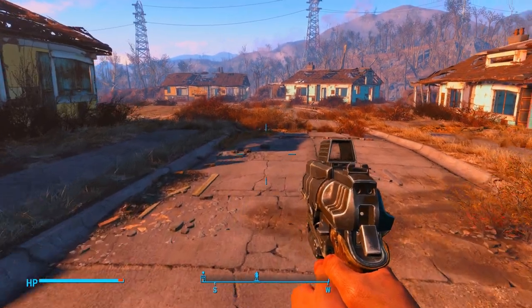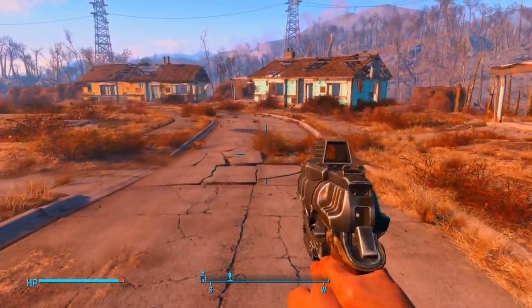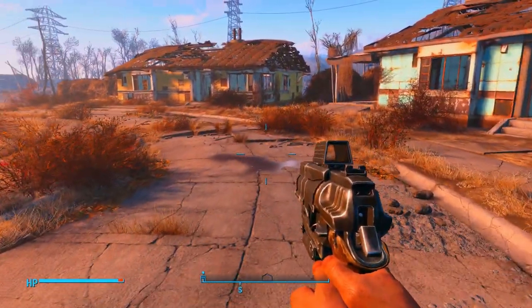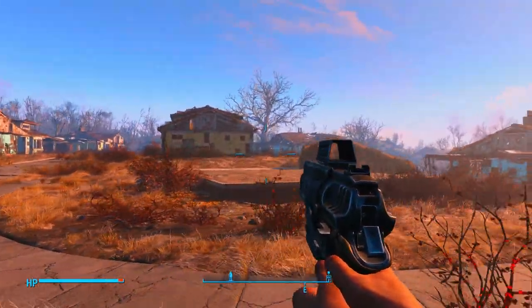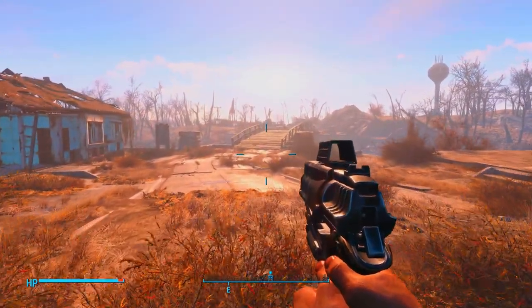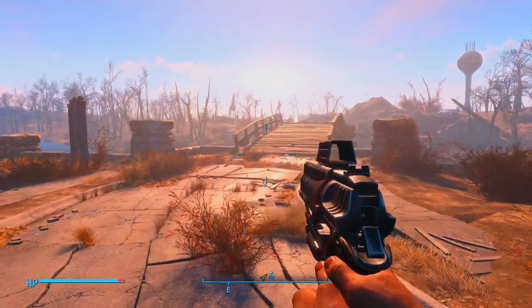All right, now let's get moving. We're going to head towards the Museum of Freedom — or Concord. We're going to get our first companion; it's going to be Dogmeat. I don't want to show off what I'm doing over there yet. When I build more, I'll start showing off Sanctuary a little more and just show everybody how it's developing.